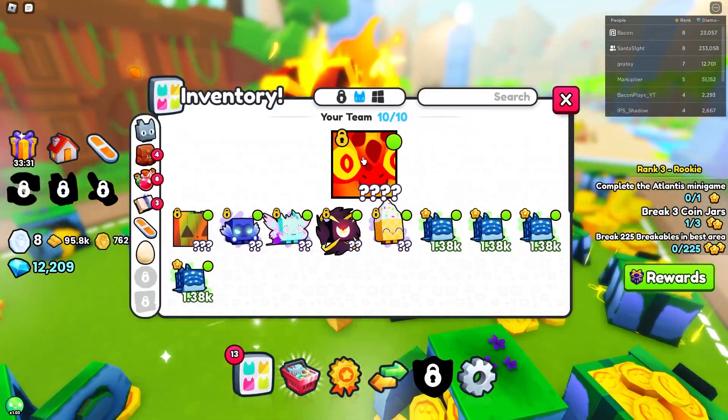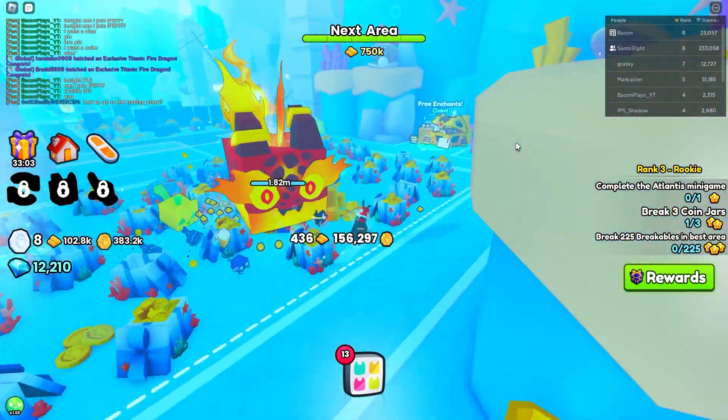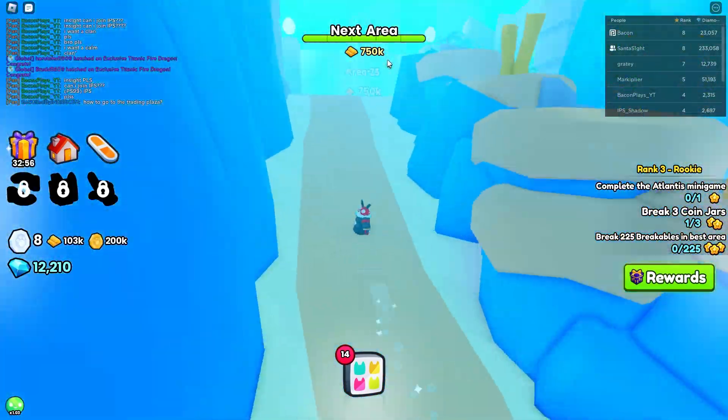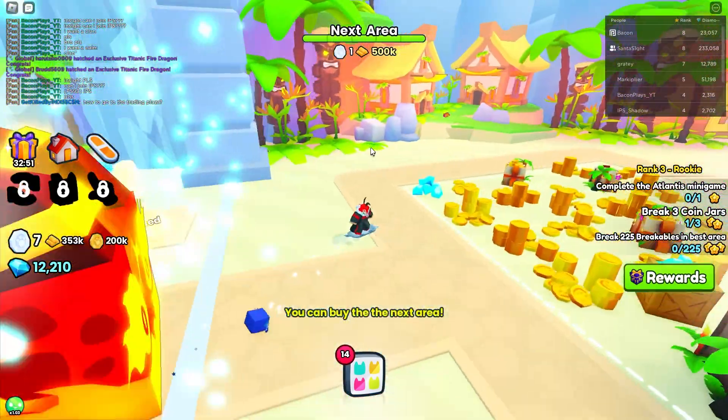We're going to keep going and see what this pet can actually do. So let's look at the stats — it's at level 25 and does 24% more damage. There are a couple of things I want to get done in this video: I want to explore a little bit and also progress onto the next area. So we actually have this one unlocked, so let's get onto the next stage.